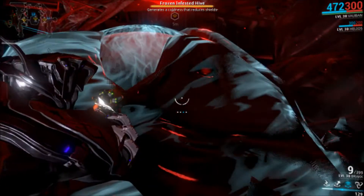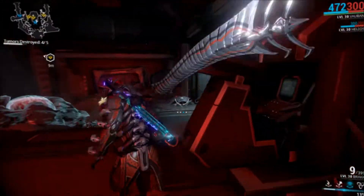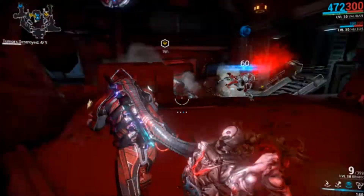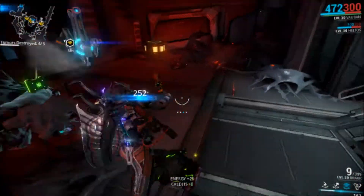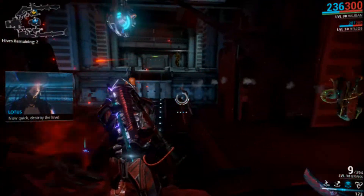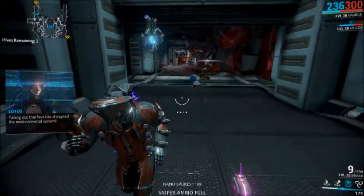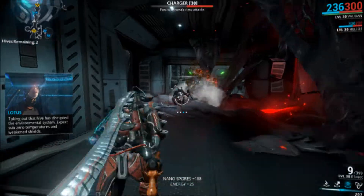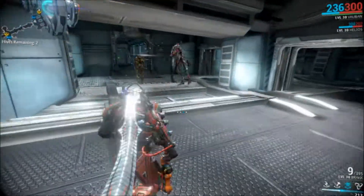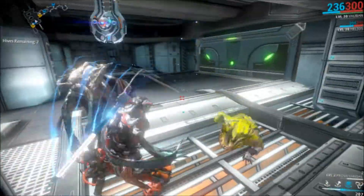The higher points you have, the higher the difficulty. So if you have like 300-400 points, the level of the infested you're killing is going to be higher and you will be fighting a lot of them — these things will tear you to shreds. Here I'm using a Vauban. You can already see my Prova Vandal equipped. I already completed the whole event, but I got myself about 49 points and my buddy got 60, so about 60 points total.